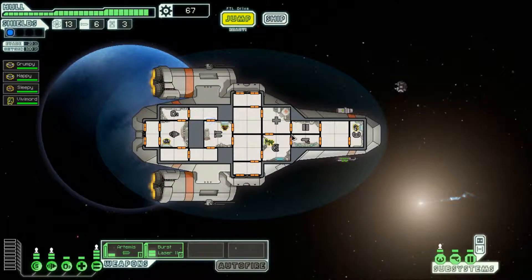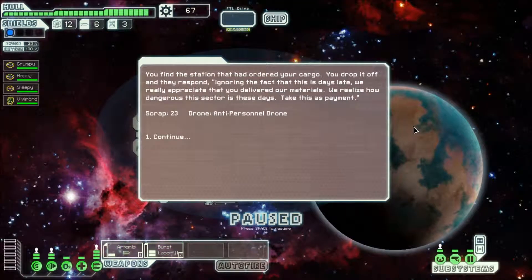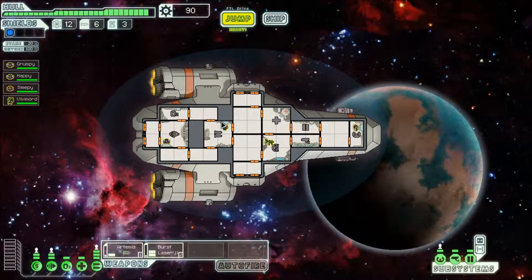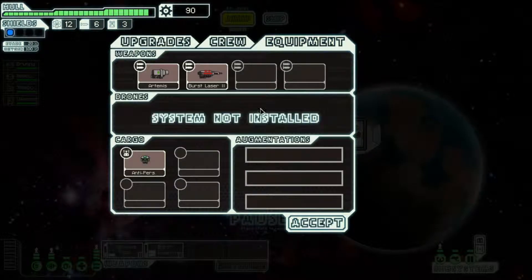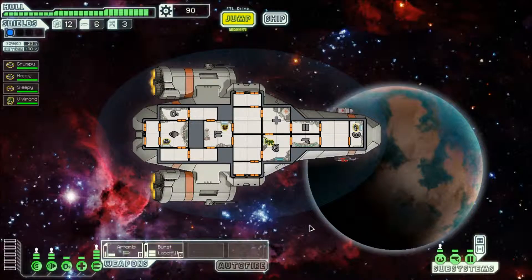We go to the quest destination. You find the station that ordered the cargo — you drop it off and they say: 'We appreciate that you delivered our materials. We realize how dangerous this sector is these days — take this as payment.' An anti-personnel drone! It seeks out and destroys intruders on board your ship. Requires two power. I also need the drone system installed first, and I don't have that yet — that's what the scrap is for.